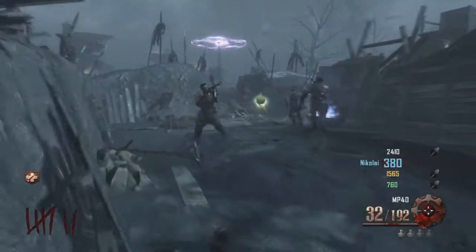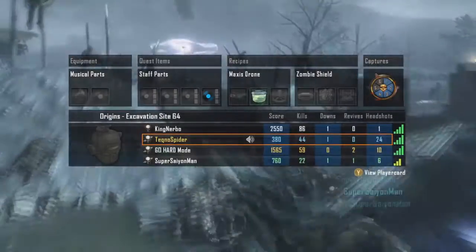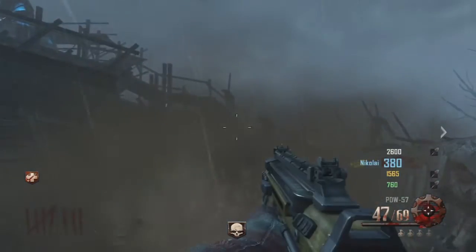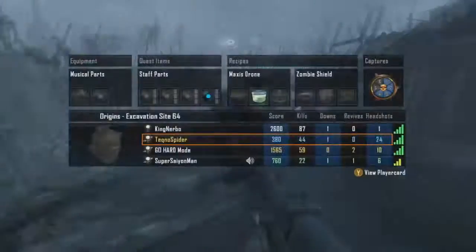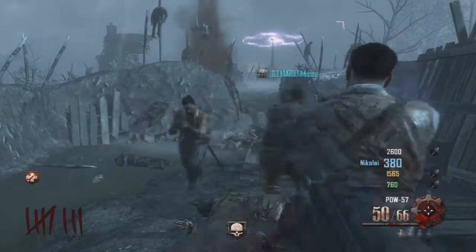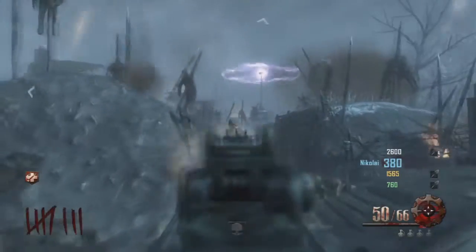As you can see we're just filling up this box and it's the same as the other ones. I will point out that this is easier with more people — you can have one person at each box and they can each fill up their own individual box, or you can all go together to one box. This doesn't take too long; it only took us about three rounds to do all the boxes and we are on really low rounds too.